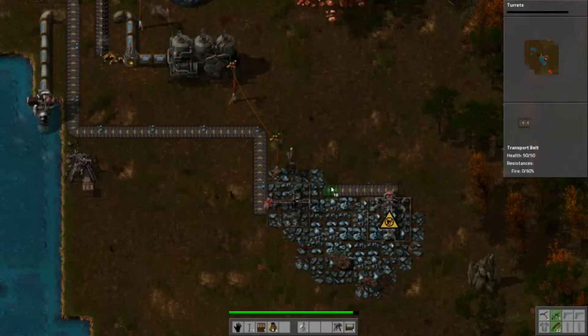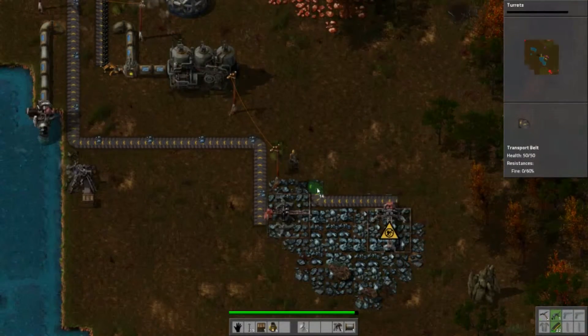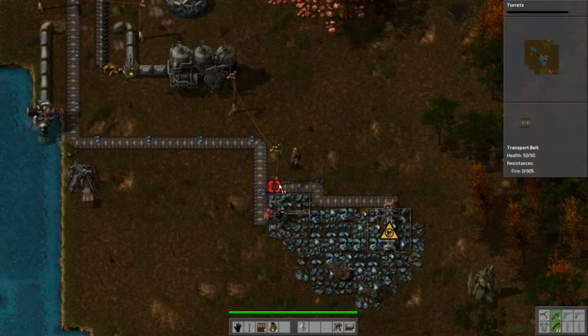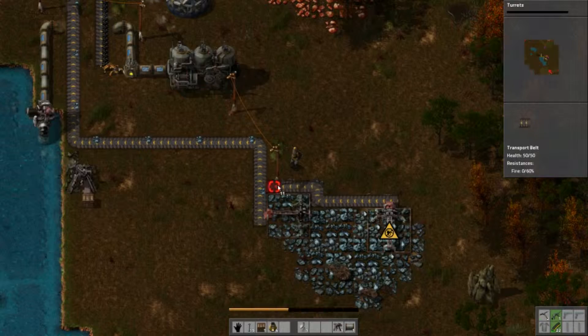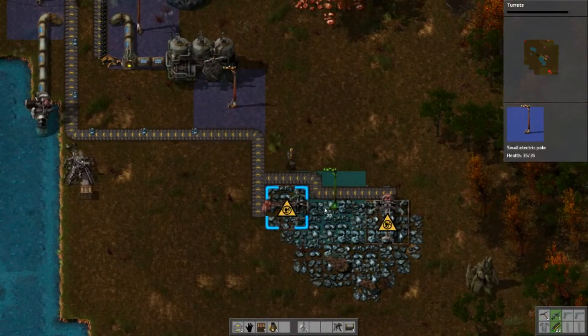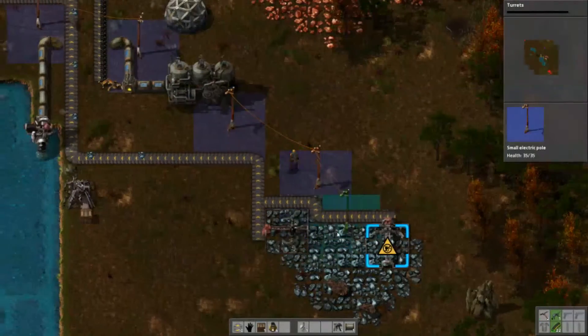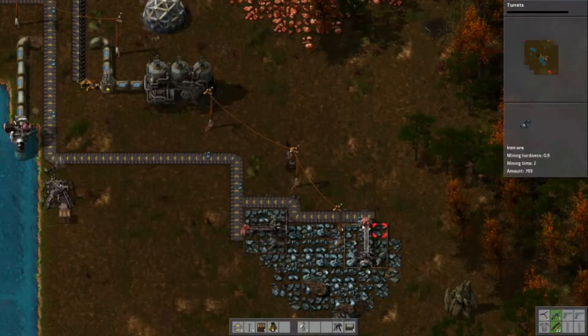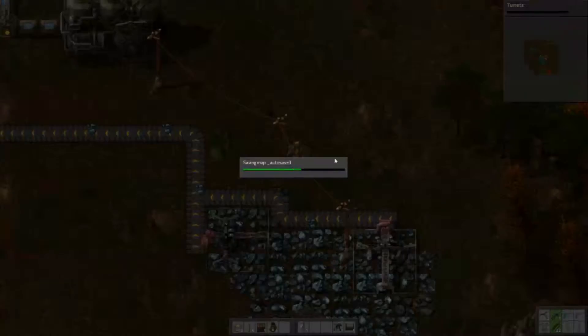Mind you, I am an alien invader, technically. There's a power plant there - I'll just unplug that for a second, then reconnect it. That's both of those fine. That's doubled my iron income now.